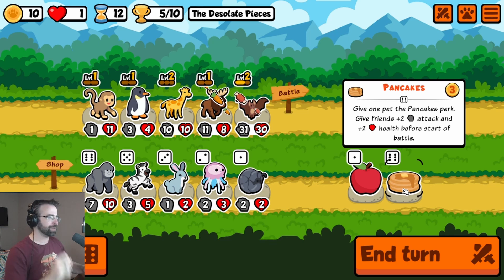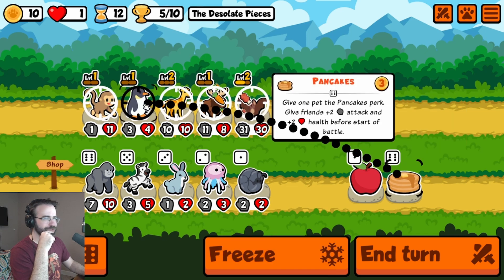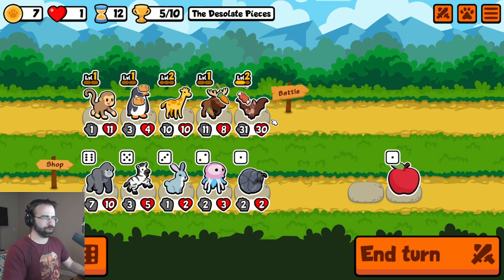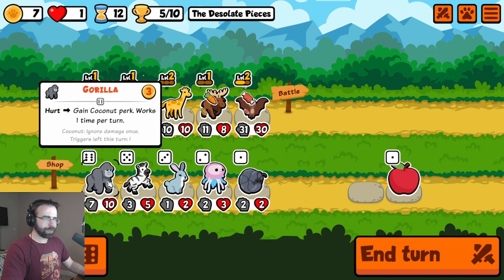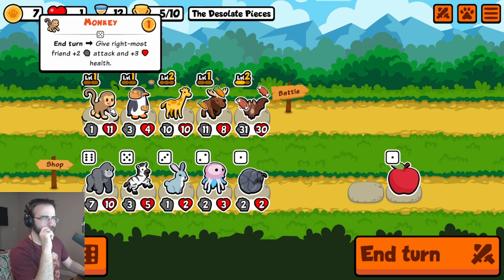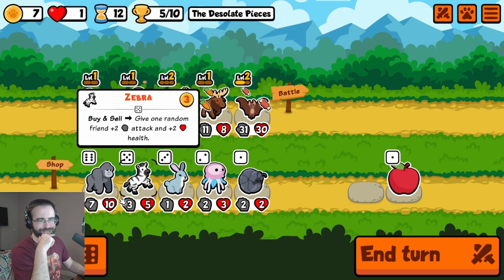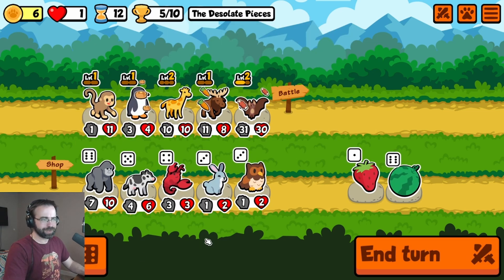The desolate pieces versus the square tools. They got a good squad up front. My bat needs to take out both of these front liners to have a chance, and the moose does some serious work. Somehow, some way, we've put together a real squad here. We're halfway to victory, but we're on our very last life. Give one pet the pancake perk — gives friends plus two, plus two before the start of battle. Penguin, you're getting pancaked. It might be responsible to pick up a troop that actually does damage, but this buffs it so much.